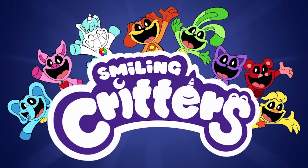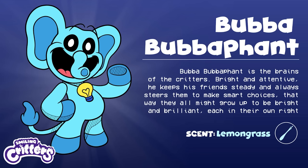The next screenshot starts revealing characters. The first one is Bubba Bubba Fent - the brains of the critters. Bright and attentive, he keeps his friends steady and steers them to make smart choices. Scent: lemongrass. Interestingly, lemongrass helps overpower feelings of nervousness and mental fatigue. These kids are very nervous - they're trapped underground in this bunker - so it's kind of weird they're scented that way. He's the brains of the operation, yet he's still ingesting this gas that seemingly drives him crazy.